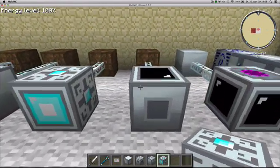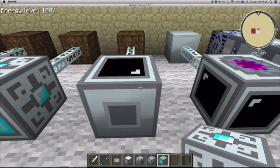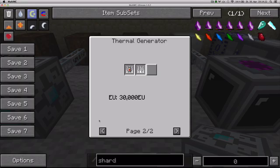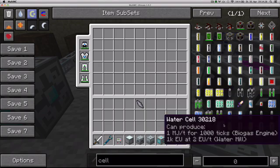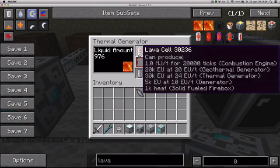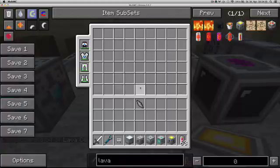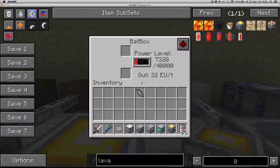Next would be the thermal generator, which is an improvement of Industrial Craft's geothermal generator. It has the same interface as the others and only accepts lava — either pumped in, in buckets, or in cells. It produces 24 EU per tick. To make it you need a geothermal generator, plus some plates, hardened glass, and two electronic circuits — not too bad.